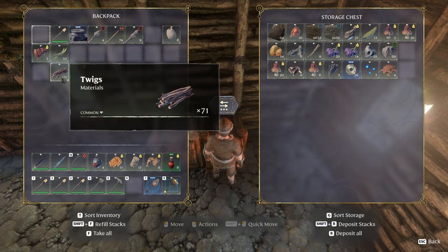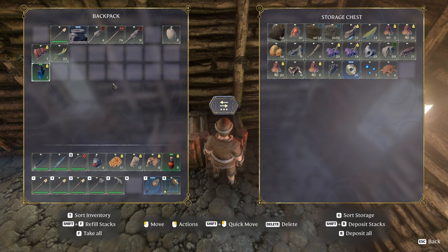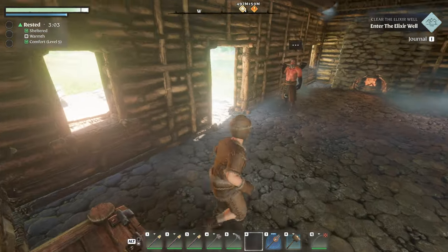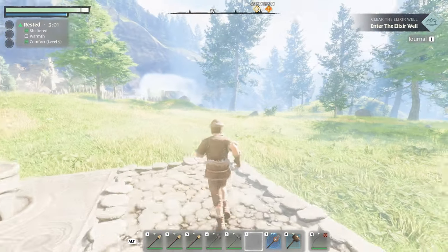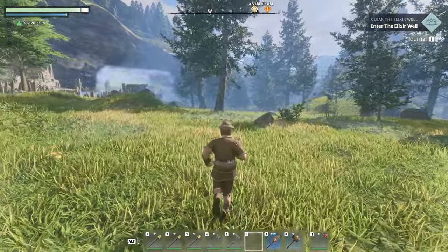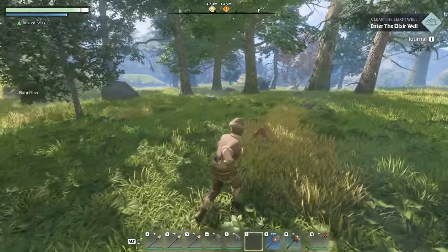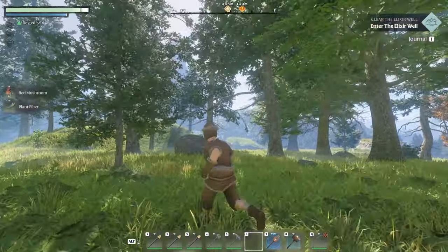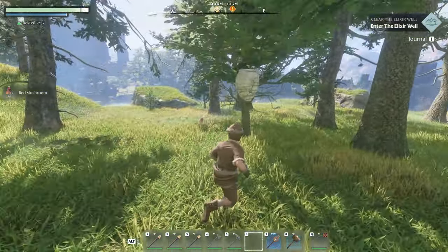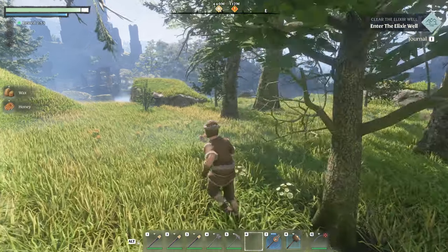Alright, we'll take the rocks out and get rid of the twigs — the rest we can save. Let's boogie, it's time to adventure. We have a lot of stuff to do here. First thing we're going to do is go get the spire, but along the way we're going to grab a whole bunch of good stuff.